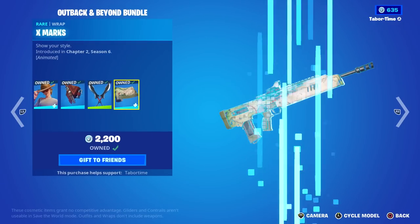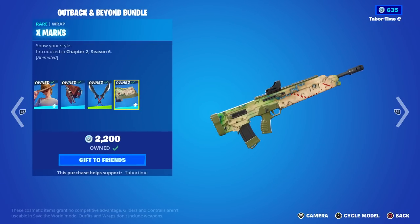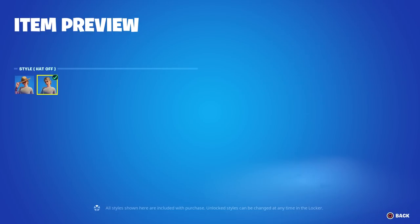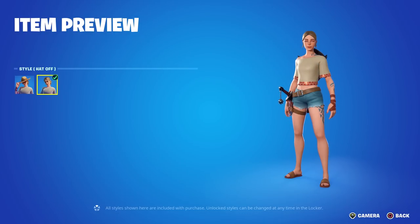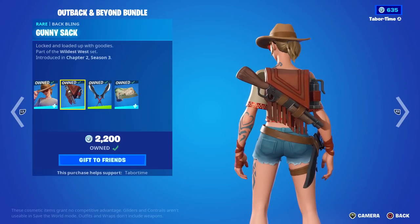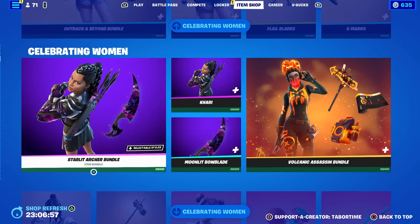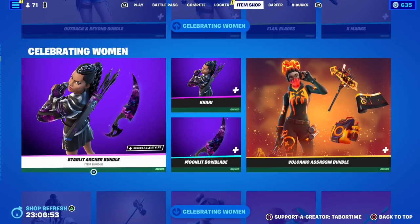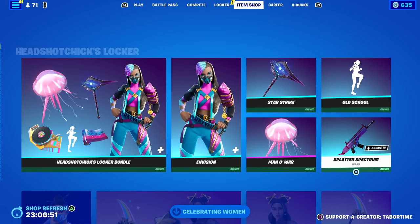The Outback and Beyond bundle features Safari, the Flail Blades, and X Marks — I think this is a new bundle because X Marks doesn't really go with her. X Marks is a great wrap, especially on wrap skins. Safari is a good skin — I like the hat off and glasses off look. She's also got a really nice back bling with a shotgun back there.